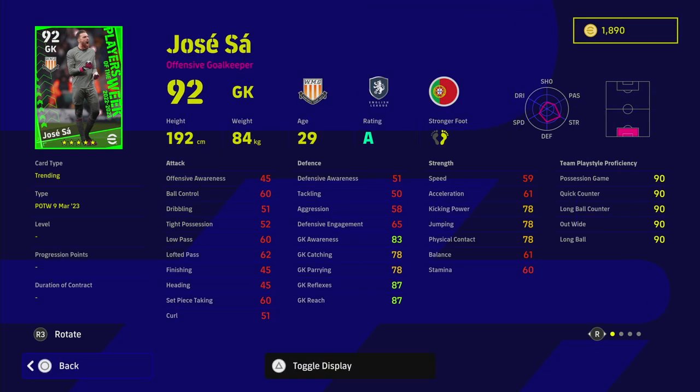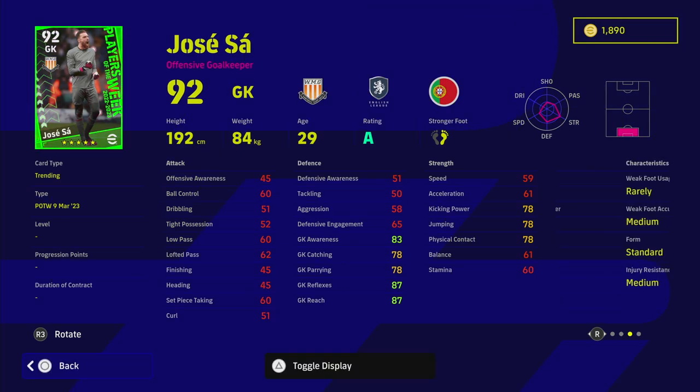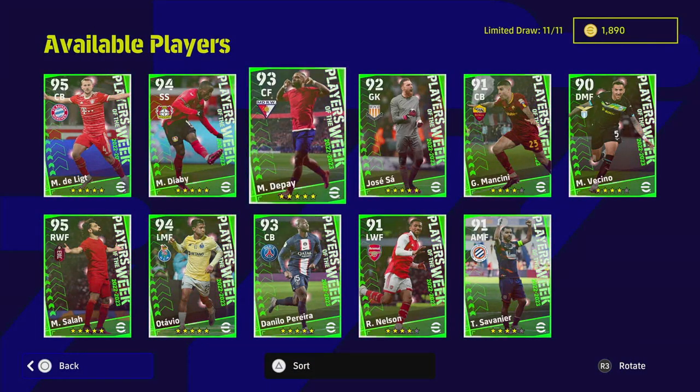Jose Sa - I'm not going to worry too much about him. He has long throw but no low punt and that's enough for me not to play him. His parrying is at 78 and goalkeeper reflexes - you can get a goalkeeper for about 60,000 GP that's going to be better than him.